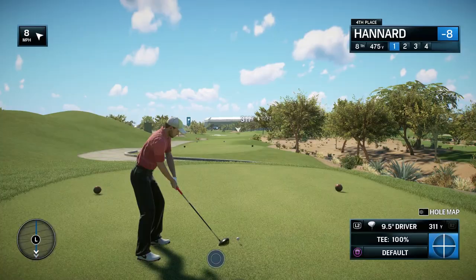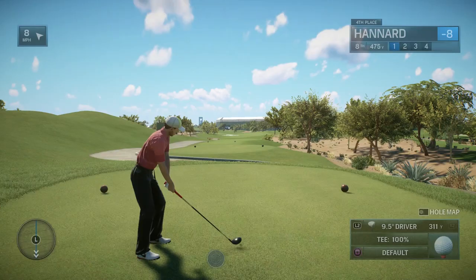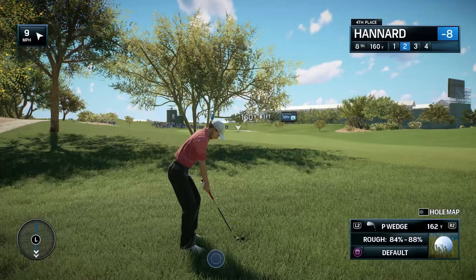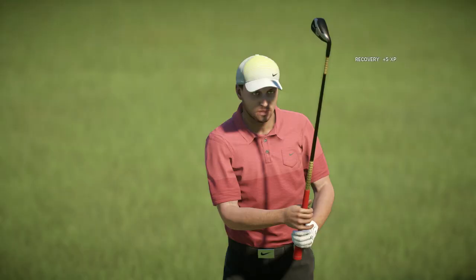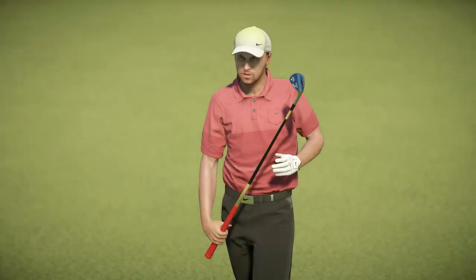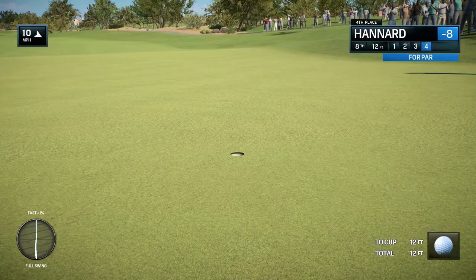Here at the par four eighth — slight dogleg to the left, and this dogleg's made more severe now by the addition of two bunkers. This was a bunkerless hole off the tee in years gone by, but those two bunkers certainly make this a sharper dogleg and because it forces the player to go down the right side, adds length to the already long 475 yards. From the second cut, 160 yards away — from the rough back to the fairway, that's the right way to go. Still got a good chance of getting away with par. Get in there — another par.